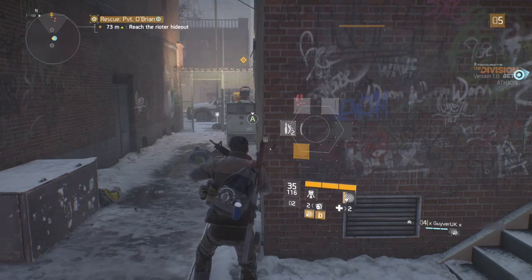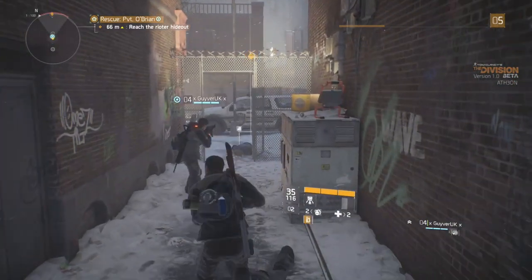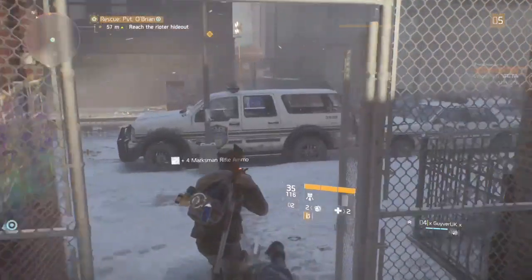It's as simple as holding right on the D-pad. That will bring up a wheel, as you saw, and you can pick whether you want to use your incendiary rounds or your explosive rounds.